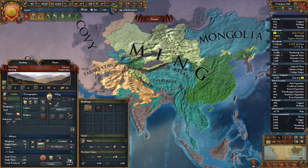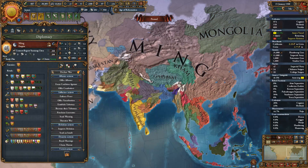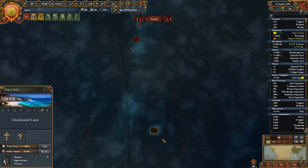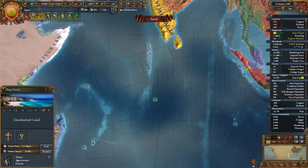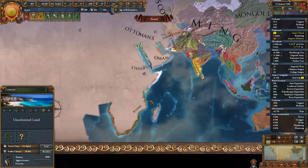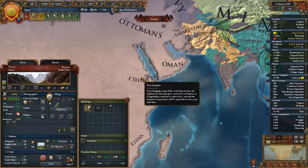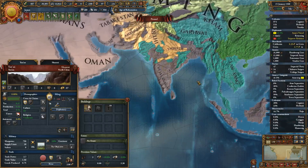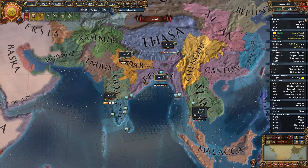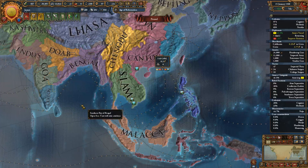I don't want us as a tributary, so we can't attack any of them. I'm thinking I'm gonna go colonize either here or alternatively over here, so we have someone else to attack. Then either we could attack into India or over here in Africa. I'm thinking India, because that's gonna be easier to get to.